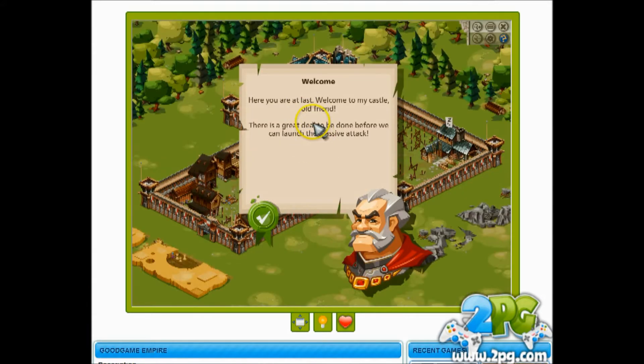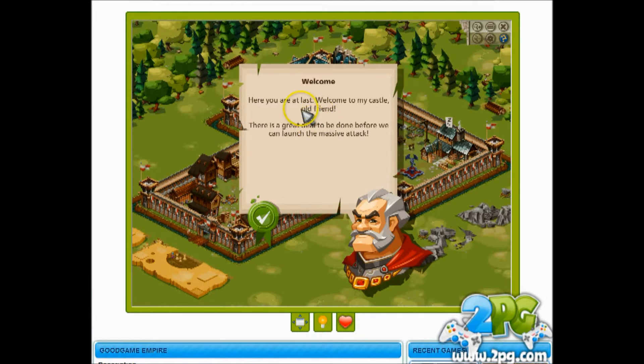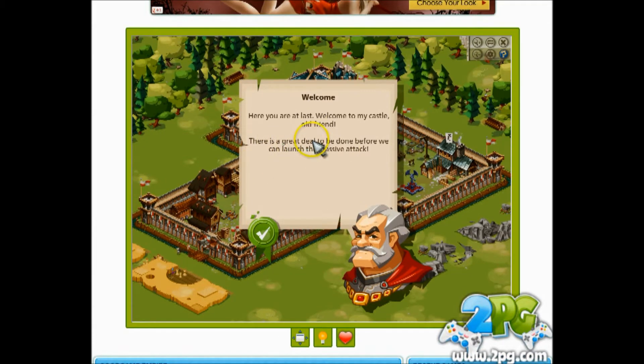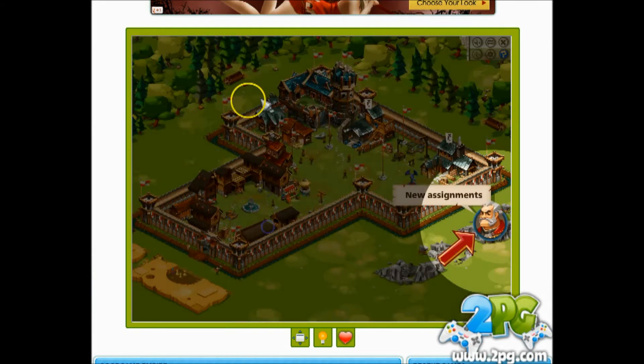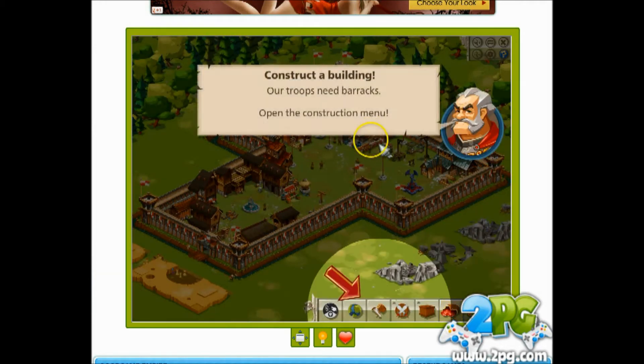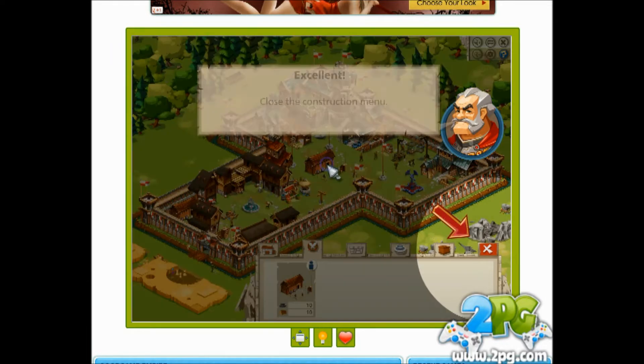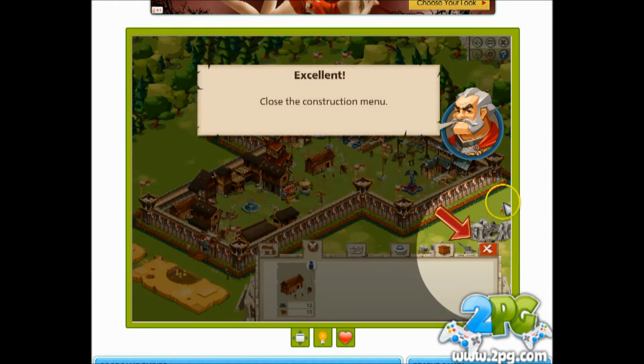We are starting right here in Good Game Empires. Welcome — here you are at last, welcome to my castle old friend. Looks like we've got stuff to get done before we launch a massive attack. We've got some new assignments: construct a building. I love this stuff, I love these games. Let's click on our construction menu and we can place it in the castle, then close the construction menu.